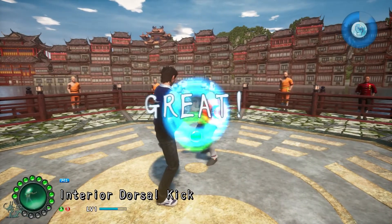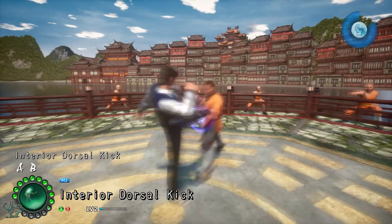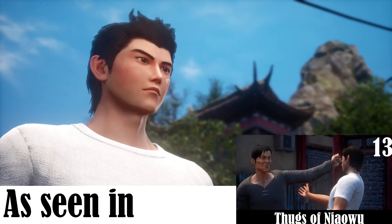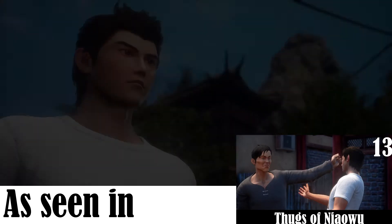Welcome to this quick guide on how to obtain the Interior Dorsal Kick skillbook in Shenmue 3. To acquire this skillbook, you will have to progress the main story of the game as far as reaching New Paradise in your search for the Fox in Nia Wu.